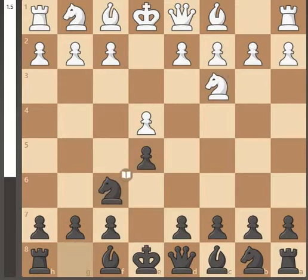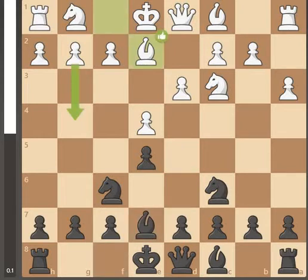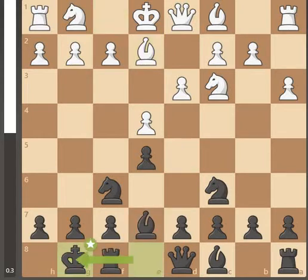I'm just blocking off with the centre pawn, developing the knight, developing the second knight, and the bishop looking for king castling. It's all simple, straightforward stuff, and castling for king safety.